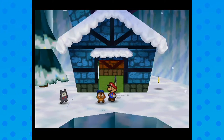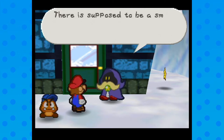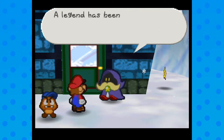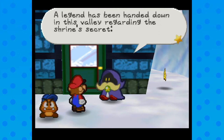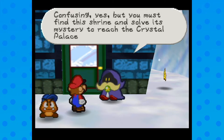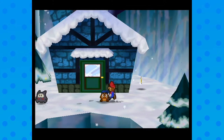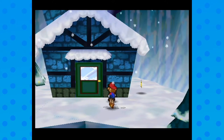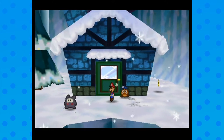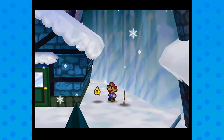You got the scarf — an ordinary scarf passed down through generations in Starborn Valley. We must use this and other items passed down to Shiver City. There's also a shrine somewhere along the path: 'Truth lies not only in the eyes, but sometimes even walls may lie.' Confusing, but you must find this shrine to reach the Crystal Palace. Honestly, it's not a hard puzzle — the people who designed this were not particularly clever.